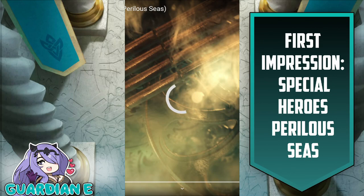Hello everyone, GuardianE here with a first impression video for Fire Emblem Heroes. This is not a reaction since we already got these units revealed yesterday during the Fae Channel itself, but we are getting the actual trailer for the new seasonal units — the new pirate-themed units in Perilous Seas. I'm pretty excited for this batch of units, well, one unit in particular. Since we already know what these units look like, we're going straight into the analysis, cutting through and looking at the skills and art as we phase through the trailer for the first time.